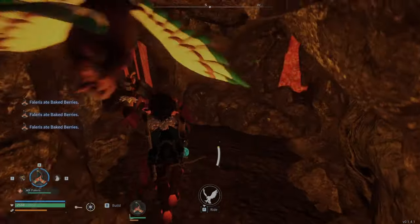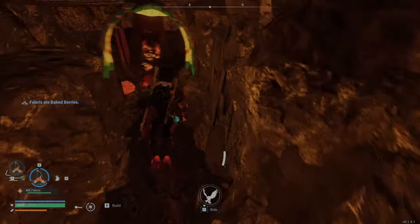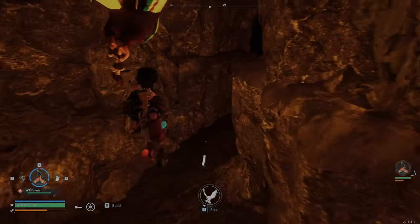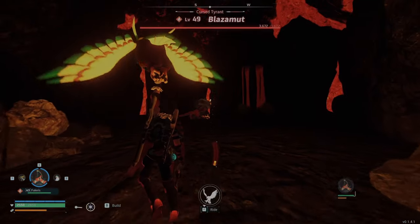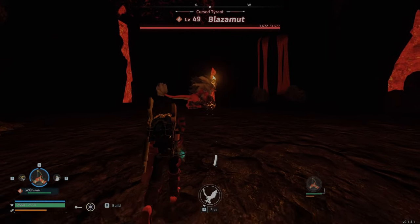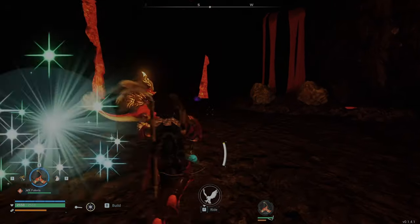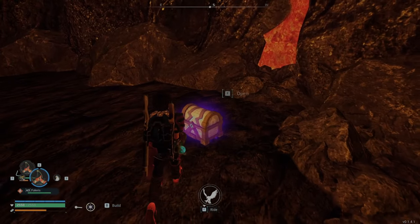I highly recommend bringing Gale Wing to this fight and I'll show you why in a second. I find this very hard to dodge boss abilities. So this is Blaziment — in order to dodge the boss abilities I used Gale Wing.